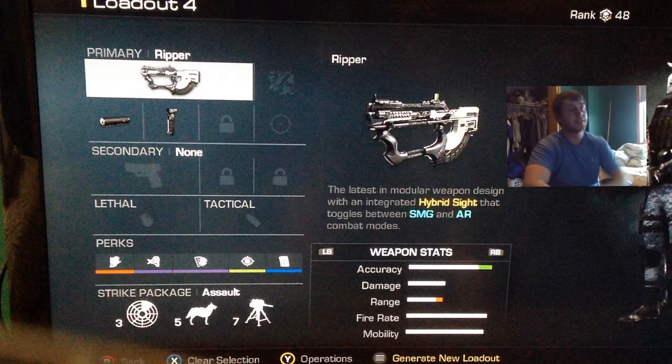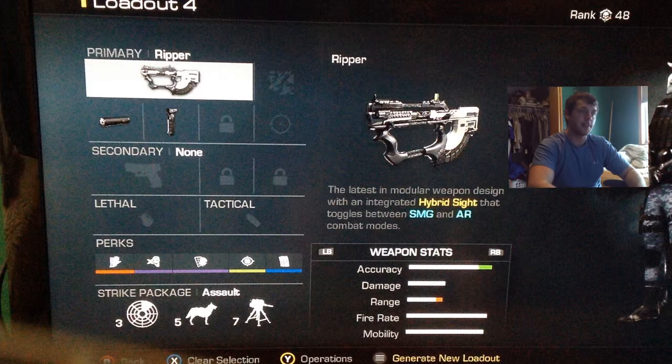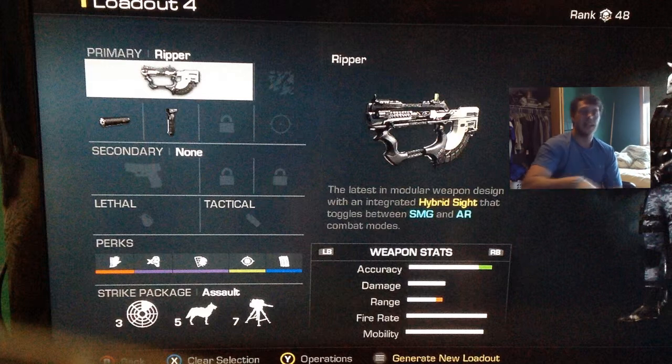Especially if you're gonna be at medium ranges and running around like a submachine gun — which this gun does both — you're gonna want to win all those gunfights. Fully Loaded just because I like to go on long streaks, and the silencer keeps me off the minimap. Even in AR form it still runs like a submachine gun, so you don't need Stalker or Quick Draw. That's why I opted for Off the Grid. Dead Silence is great because this game made footsteps much more effective to hear. Sleight of Hand is key because this gun does reload very slowly — almost the same as the M TAR.